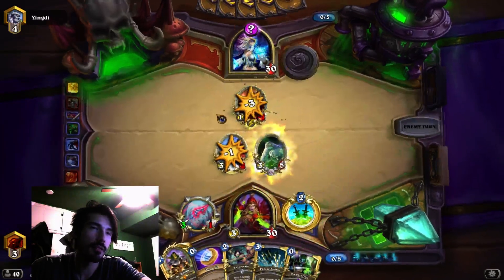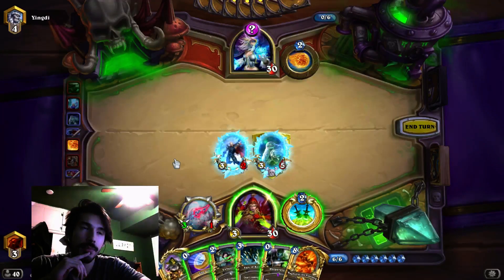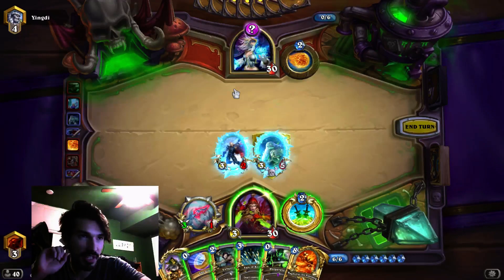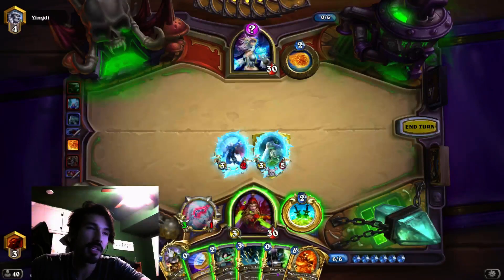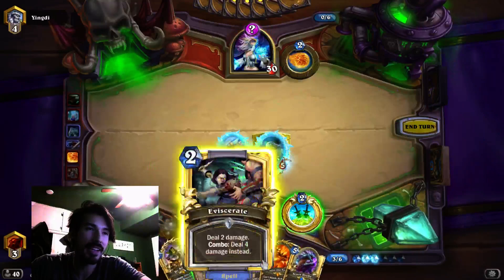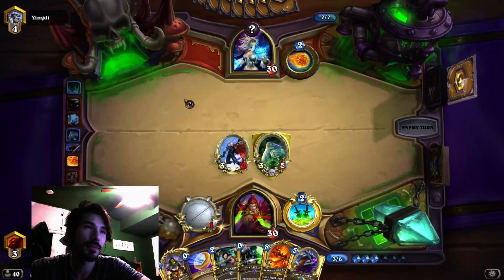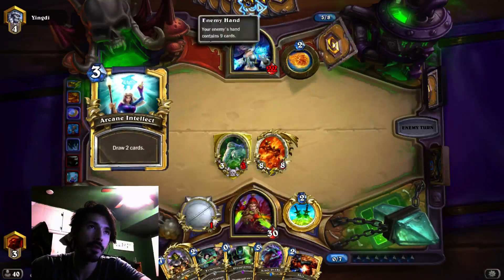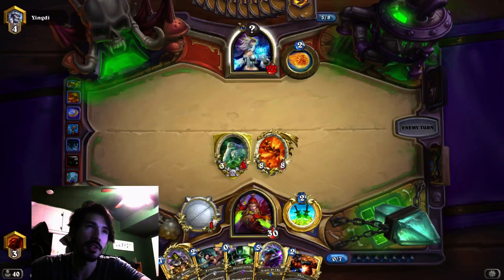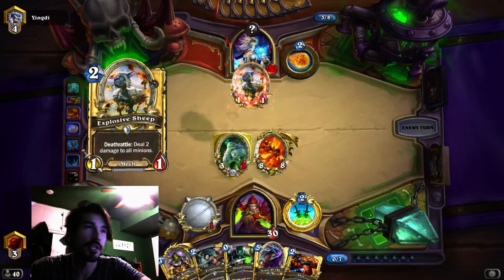Hopefully this is enough — this isn't that greedy of a hand. We're already thinking against Freeze Mage because he passed, or Giants Mage. The coin is really important. Against Freeze Mage, you really want to go first, because you need that extra turn before they Alex you, to get Ragnaros down or something. So we're going to save the coin for Dr. Boom or Ragnaros.